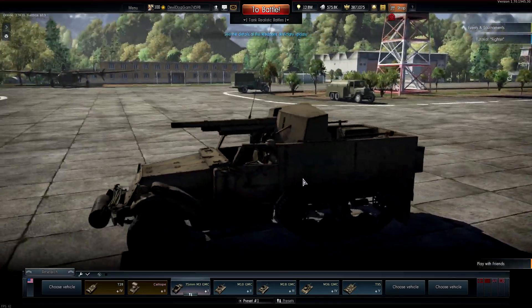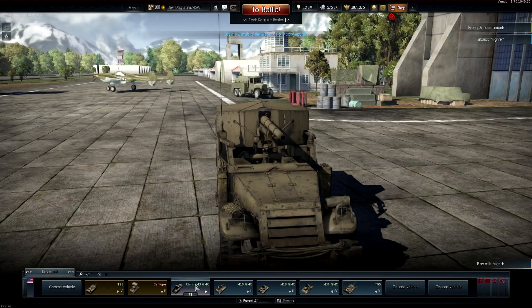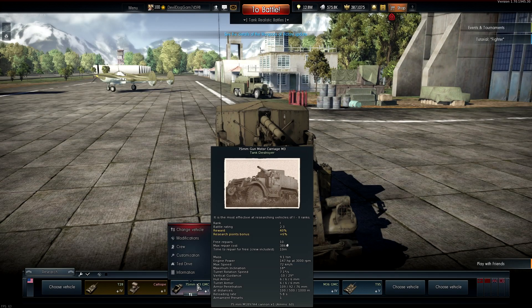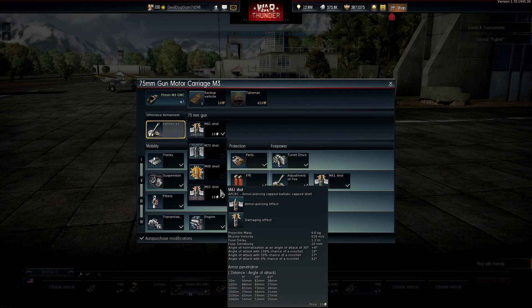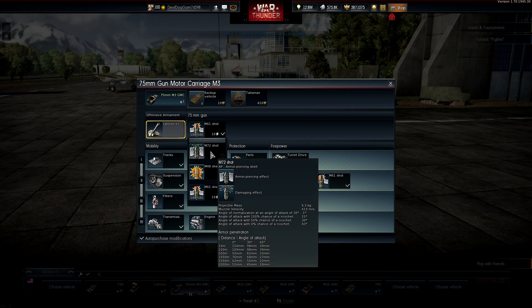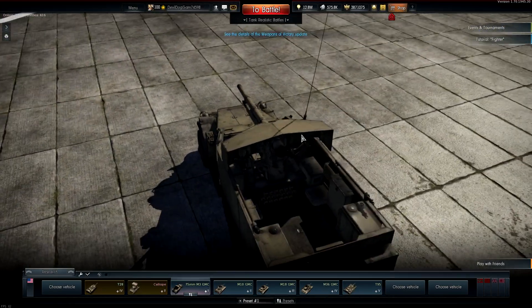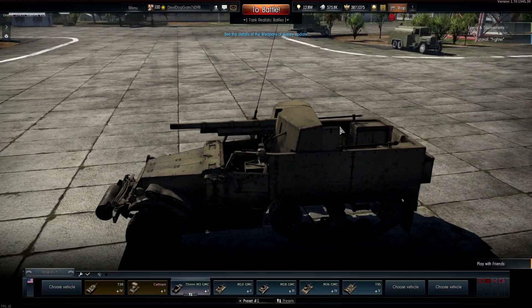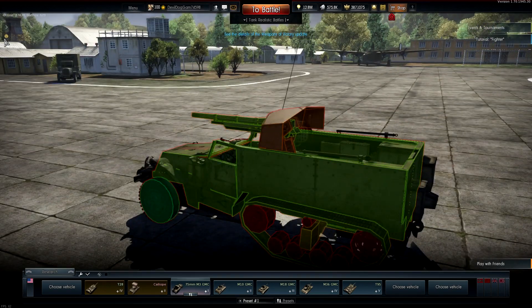Then we've got our first halftrack, the M3 with a 75mm gun — pretty cool tier one vehicle. You get around 90 to 110 millimeter penetration, which is decent. It is a halftrack though, so the armor is essentially non-existent at six millimeters. Don't get hit.